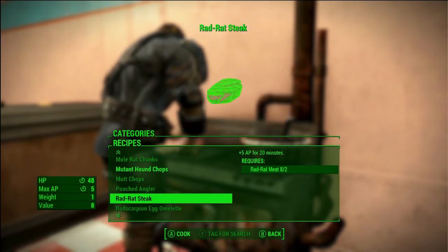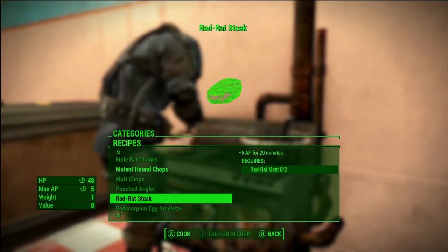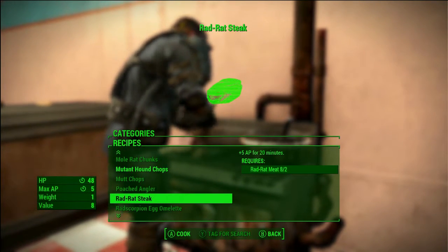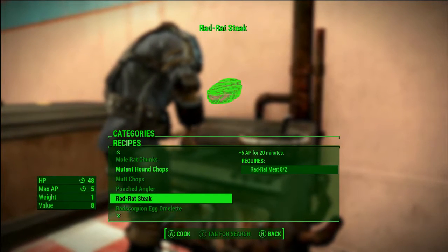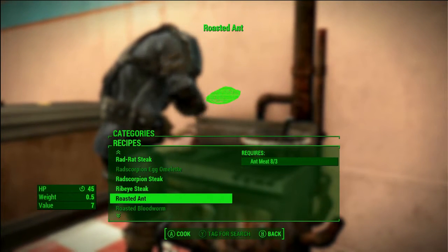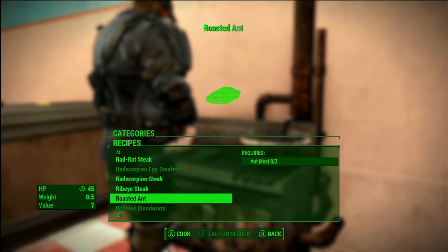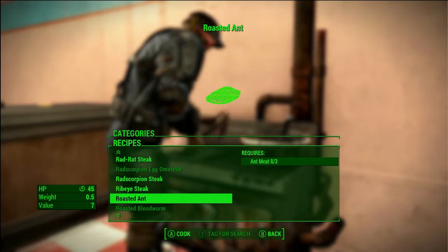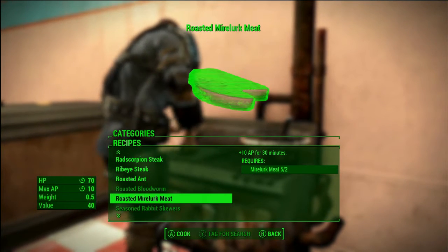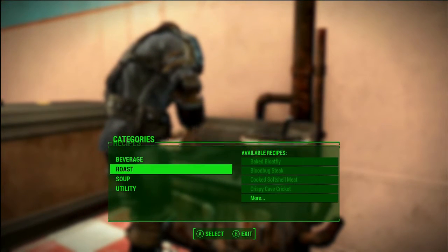Rad rat steak is going to be a light meal — plus five AP for 20 minutes. In survival mode, that'll be one of your first foods, especially if you don't bring anything. We also have roasted ant, a small meal, so you'll need to eat two to fill yourself, but there are quite a few ants out there and it actually looks pretty delicious.